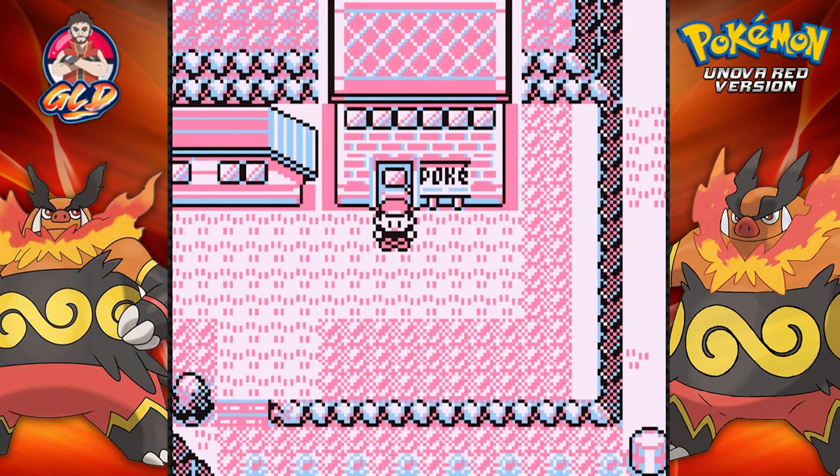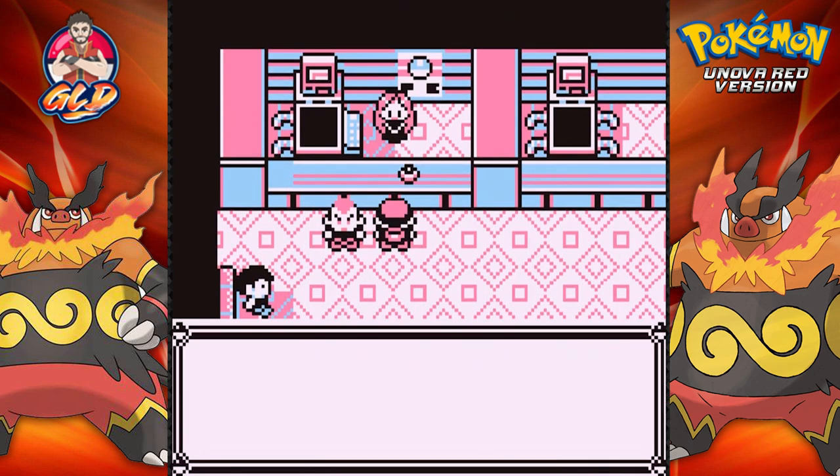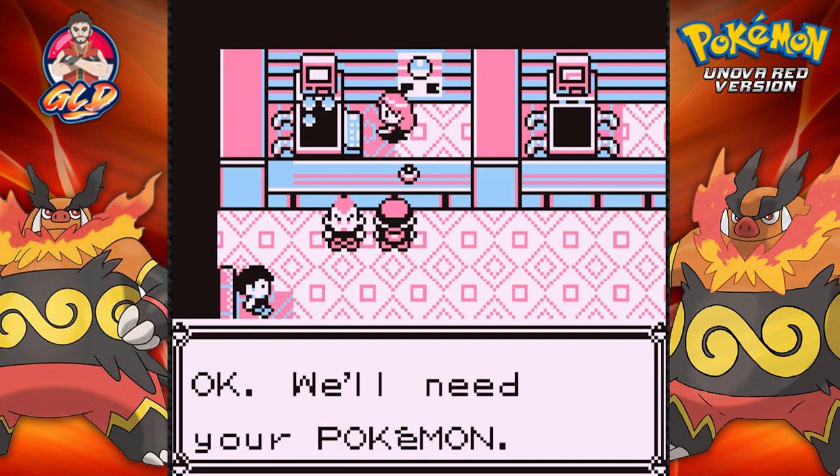What's up guys, it's me your host Graven, and welcome to another episode of our Pokemon Unova Red walkthrough. In our last episode we may or may not have rushed through the cycling road just a bit, mainly because we wanted to get here to Fuchsia City. To start up our adventure we're going to the Safari Zone because there are a few Pokemon here we want to catch.